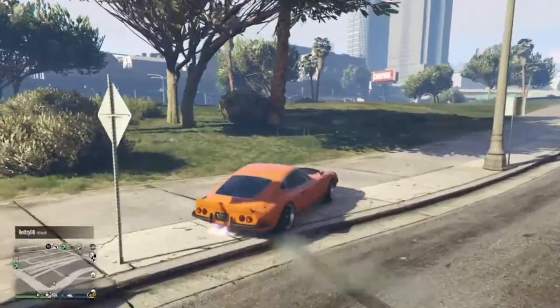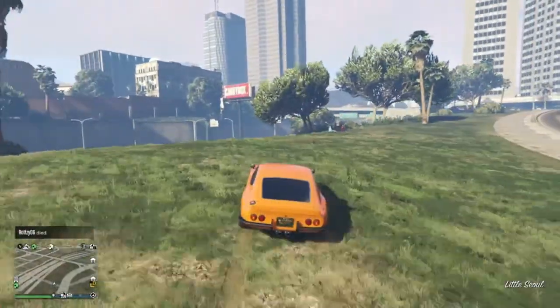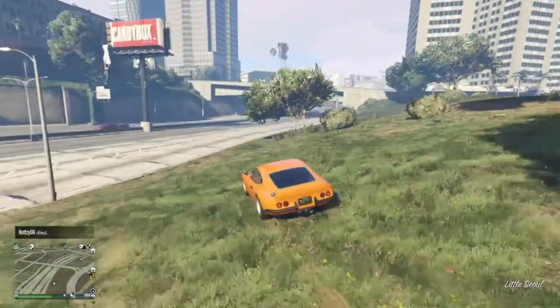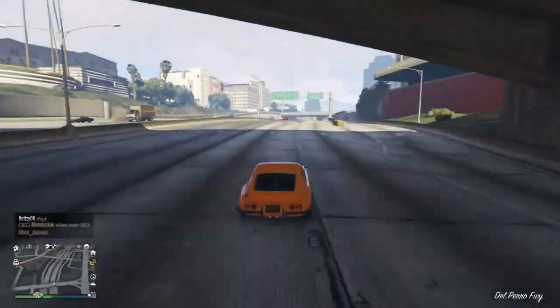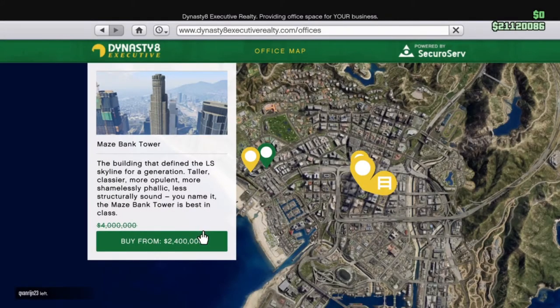I'm going to be starting with the most important purchase first and then work my way down the list to the least important last. So let's start at number one — and at number one it has to be the CEO office.